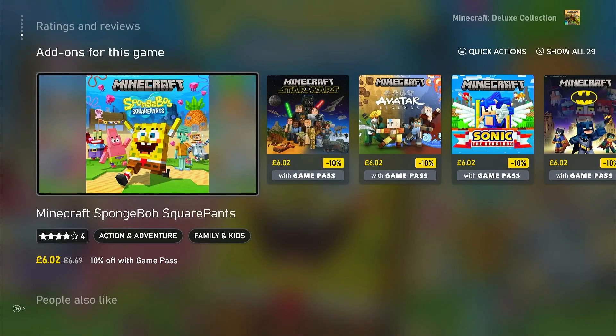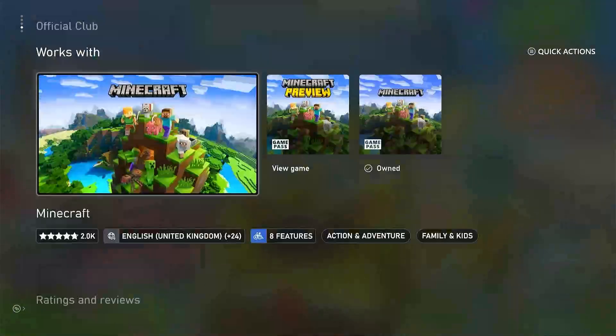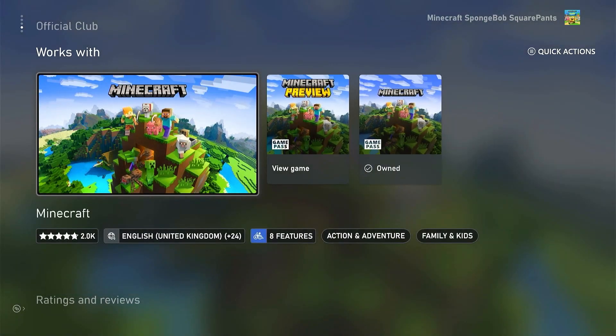Scroll all the way down to add-ons for this game. Most of these add-ons will show another version of Minecraft. For example, if I go to Minecraft SpongeBob SquarePants, scroll all the way down to 'Works with,' you'll see three Minecrafts: the new Xbox version, Minecraft Preview, and the old version. We're going to need the old version of Minecraft.